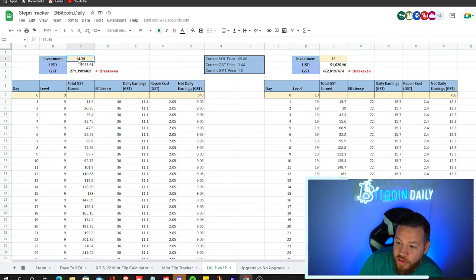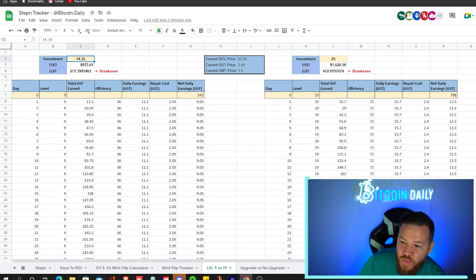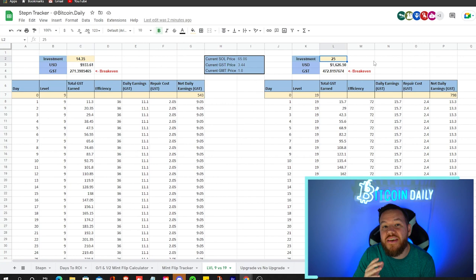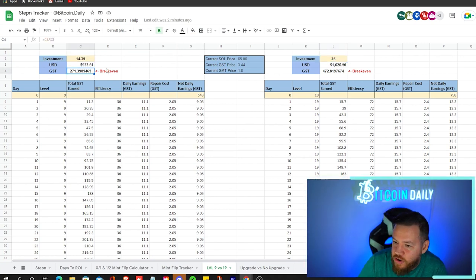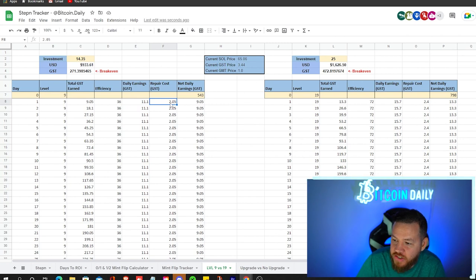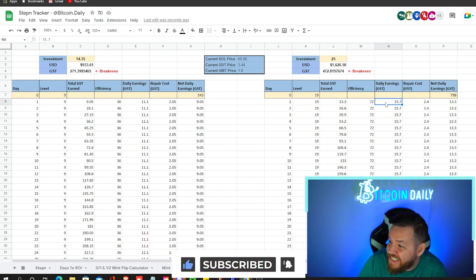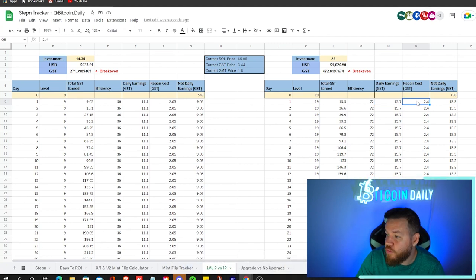I like to visualize it in an Excel spreadsheet. In these two scenarios, we're going to assume that one person bought a level 9 sneaker and the other person bought a level 19 sneaker. I looked for sneakers as close to floor prices as possible with decent base stats. A level 9 is sitting around 14.35 SOL; the level 19 is sitting around 25 SOL. Dividing by GST, the current prices are 271 for the level 9 and 472 for the level 19. The level 9 sneaker has 36 efficiency, earning 11.1 GST per day, with repair costs around 2.05, giving a net daily earnings of 9.05 GST per day. The level 19 has 72 efficiency, 15.7 daily earnings minus 2.4 repair costs, putting it at 13.3 net daily earnings per day in GST.